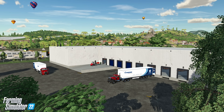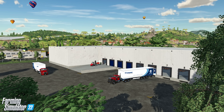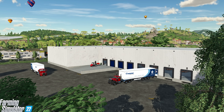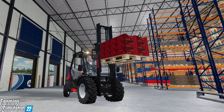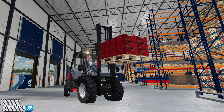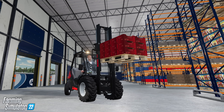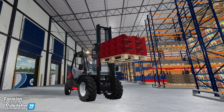If logistics is more your thing, you're really going to like the 4,000 square meter distribution center. Here you've got tons of shelves where you can stack your pallets, operating a forklift to unload your trucks, and eight different loading bays. Make sure you use the high-load shelves with room for hundreds of pallets — you'll have your very own massive distribution center.